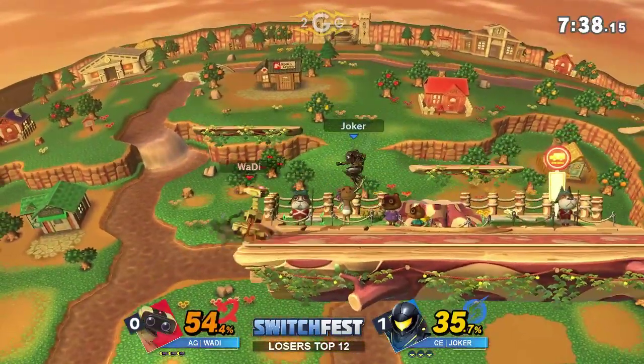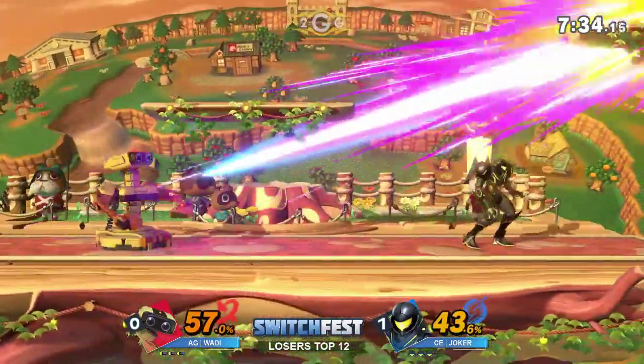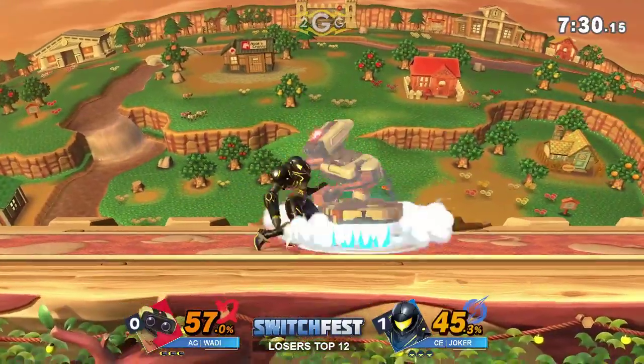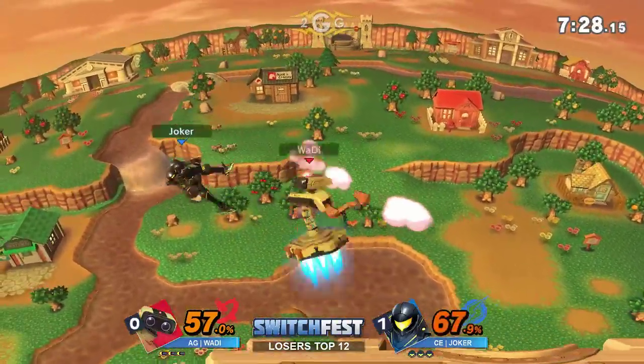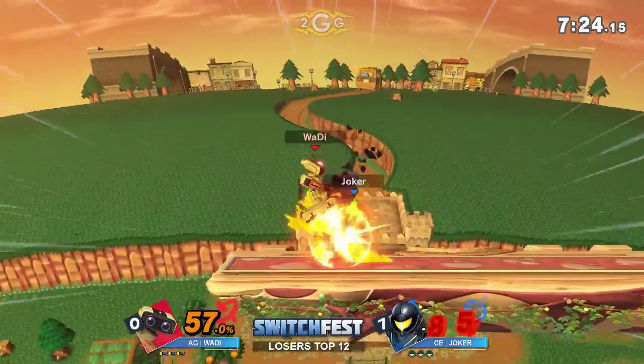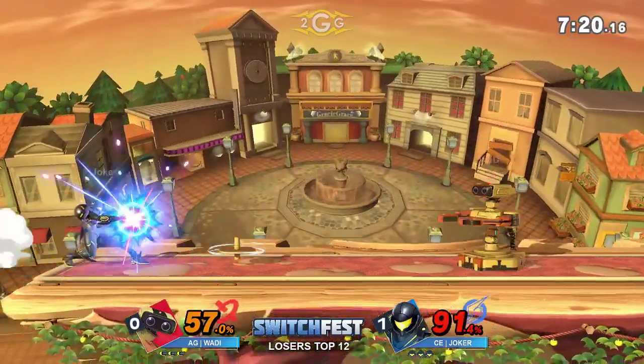You try to use the baby charge shot to make the opponent a little scared to jump and then go for a different control option. Samus off-stage — she's vulnerable, but she has a lot of resources.